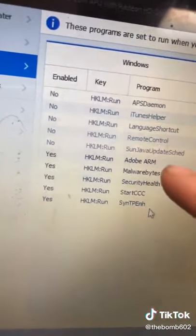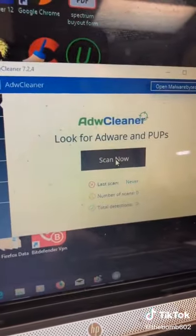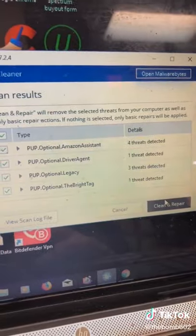I'm going to use a tool to check startup items. If there's nothing in there you care about, select them all and delete. Then I'll run a virus scan with ADW, which can be found at this URL. It found nine things — I'm going to clean those.